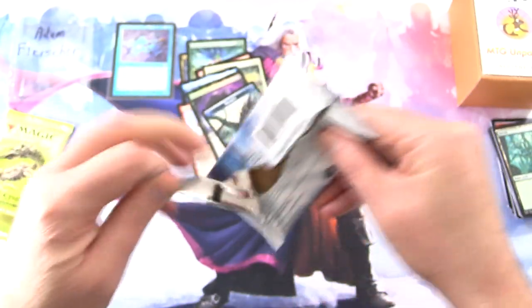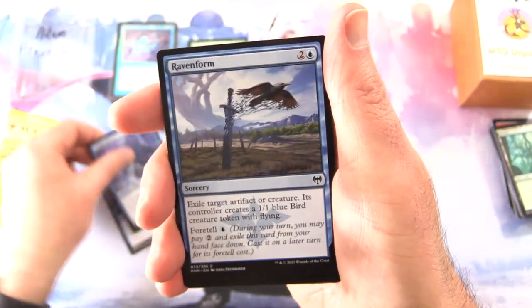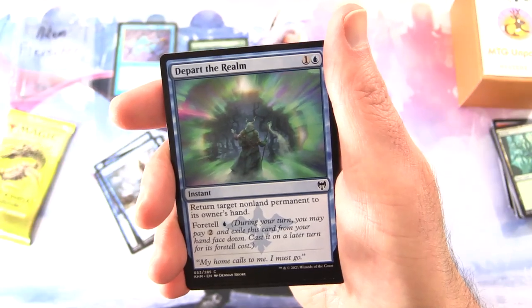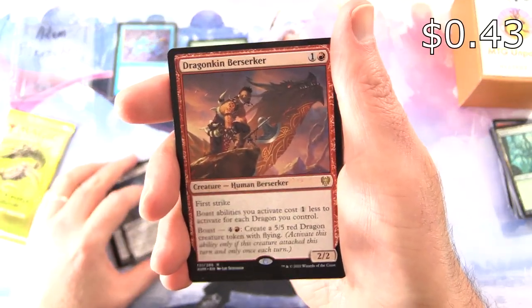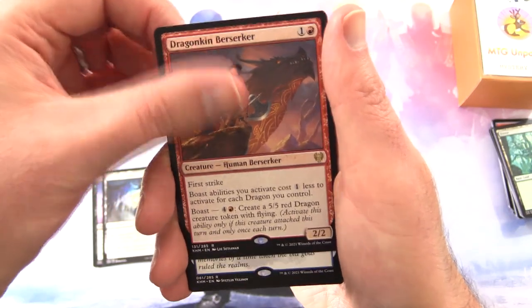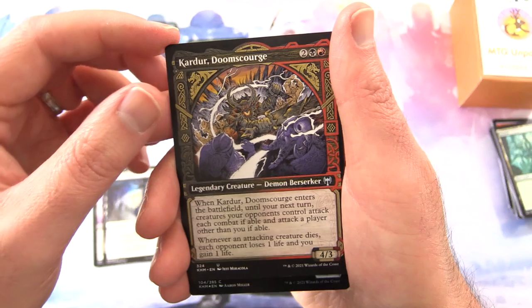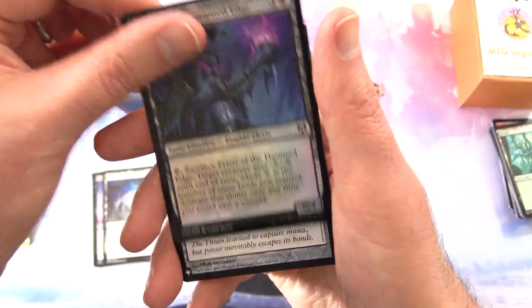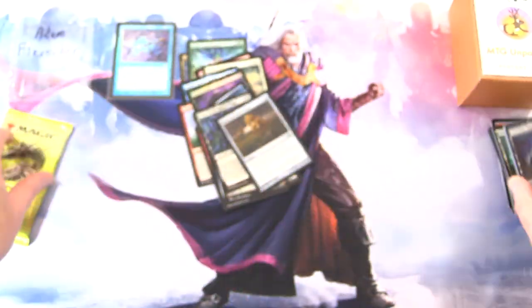Kaldheim — check the art cards and anything from the list as well. We've got Bind the Monster, of course Woodland Chasm, Behold the Multiverse, Augury Raven, Raven Form, Carfell Harbinger — what is this, all blue cards? Depart the Realm, Blood Sky Berserker, Hailstorm Valkyrie. The rare is Dragonkin Berserker — I think that's the second one I've pulled out of this box. And Graven Lore, another rare. Plus Kaldur Doom Scourge Showcase, foil Priest of the Haunted Edge, and from the list — Fractured Powerstone. I know it's just a common, but good to see something from the list.